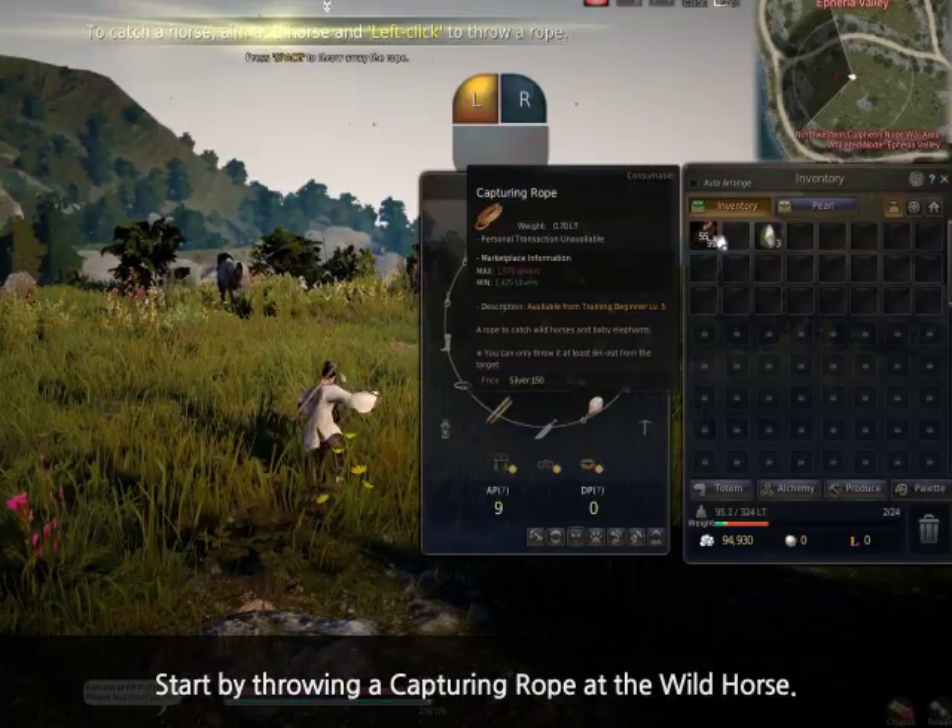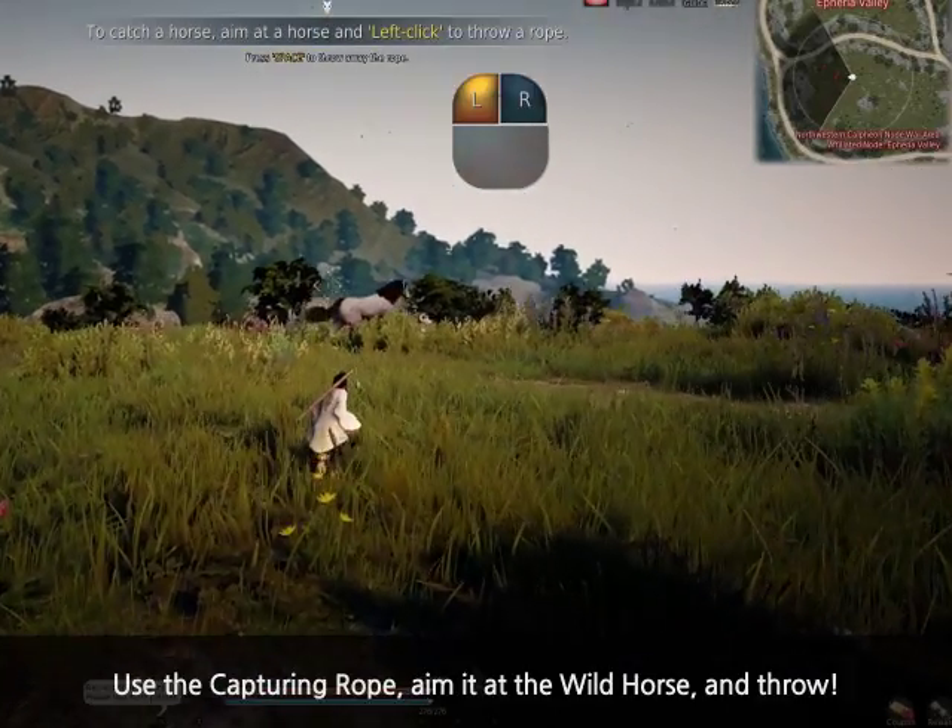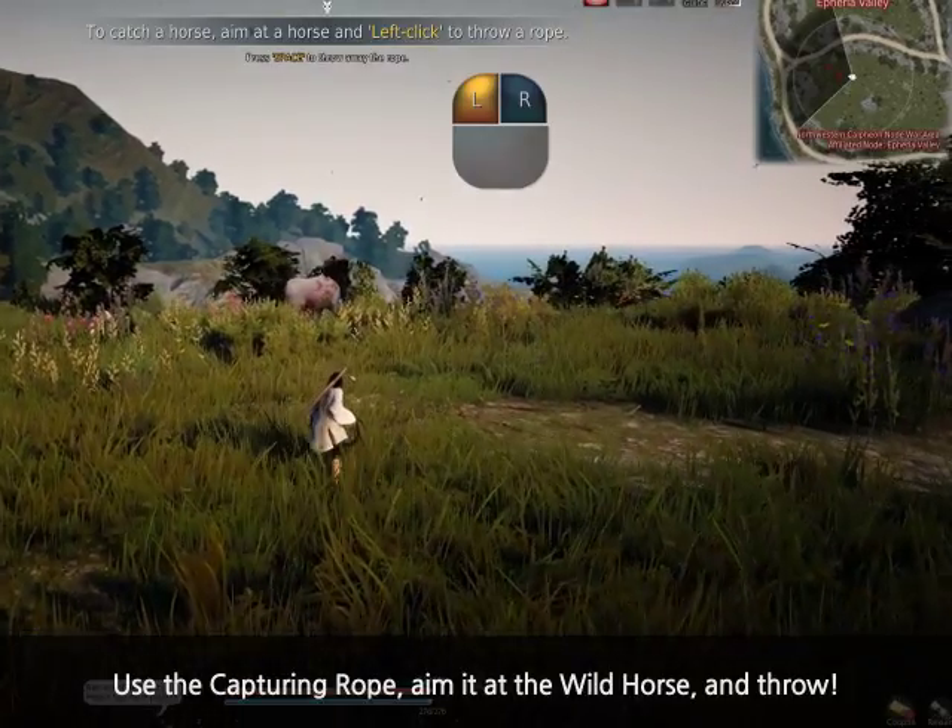Start by throwing a capturing rope at the wild horse. Use the capturing rope, aim it at the wild horse, and throw.